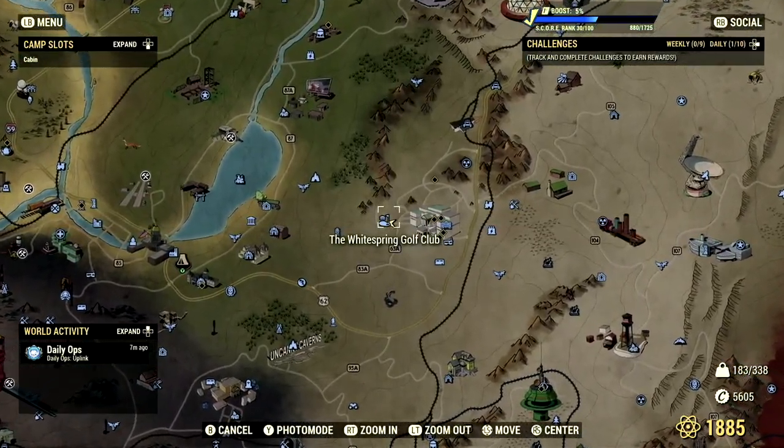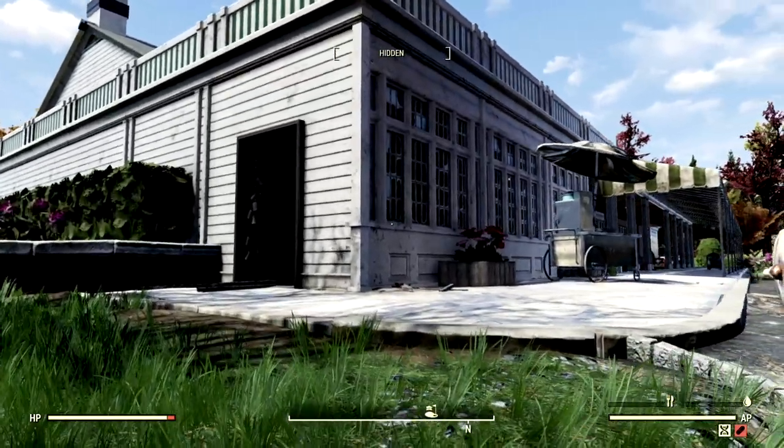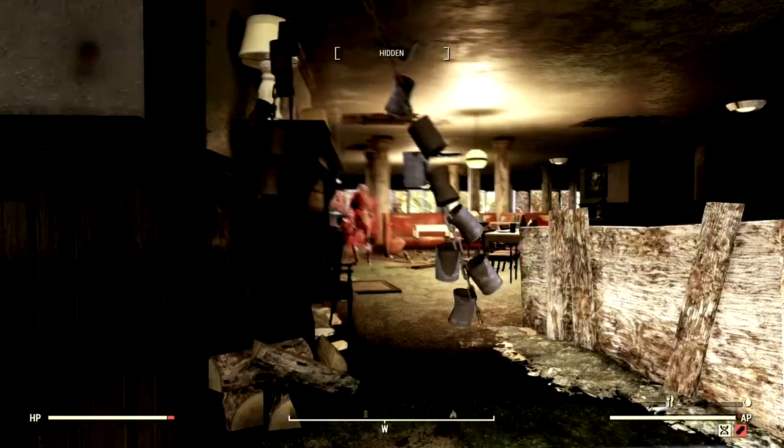Starting off with our first location, we are at the White Springs Golf Club. This is not only our first location but probably the best location, because when you come here you spawn right out in front and all you gotta do is run inside this building to check if there's a cultist high priest.